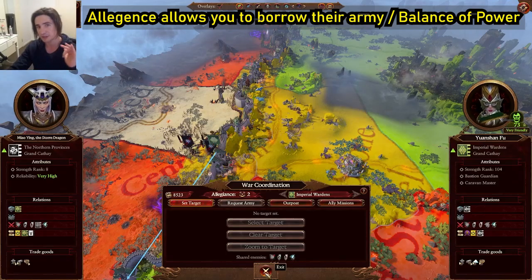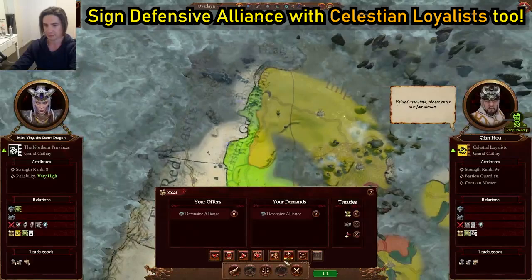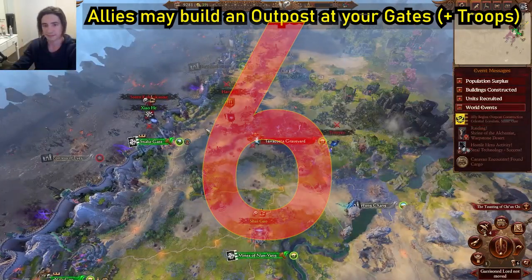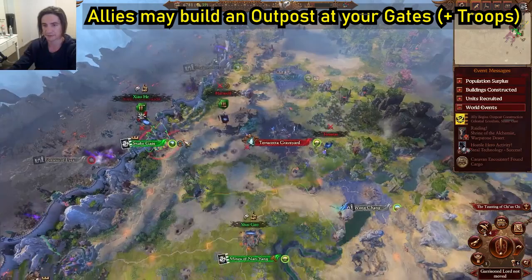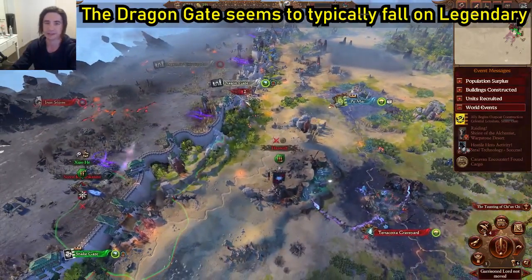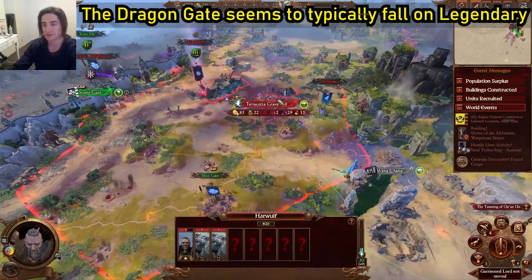Find who the easiest target is — it's almost certainly going to be the guys at their gate. Accept that mission; this helps build up our allegiance, which means we can eventually steal their army, which makes confederating them much easier. They want a defensive alliance — let's take that. Turn six: the good thing about allies is they build outposts. This guy's building one at the Snake Gate — let's upgrade our Snake Gate and build two more peasant archers because we've had a breakthrough here.